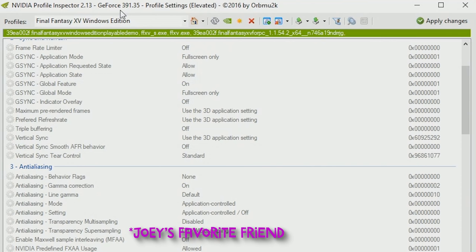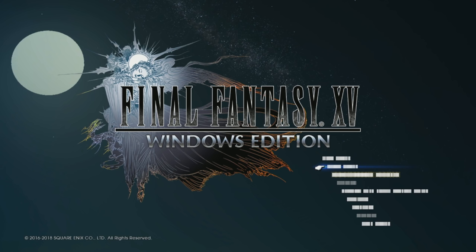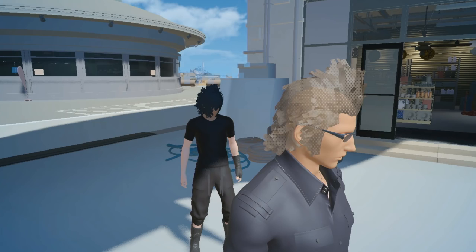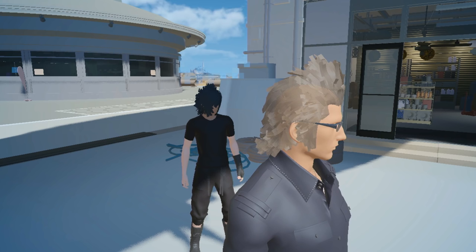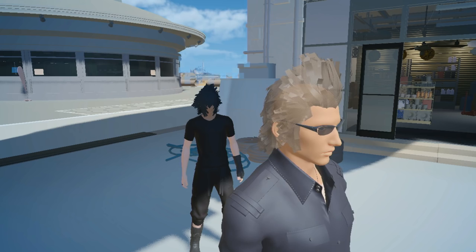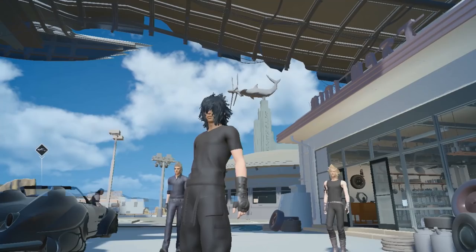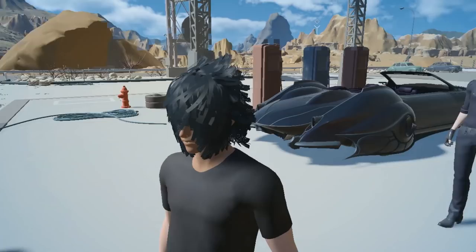And then, of course, everyone's favorite — the NVIDIA Profile Inspector. We're going to get real ugly with this one. Full disclosure: I ran tests on this about a month ago and I completely forgot about everything that actually happens when you take away all the textures. Oh my God, I kind of like this new look for Noctis. Where's his face? There's no face on Noctis at all — it's all hair. He has more hair somehow. They added hair.